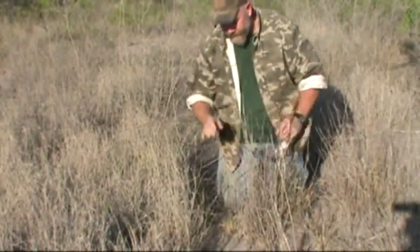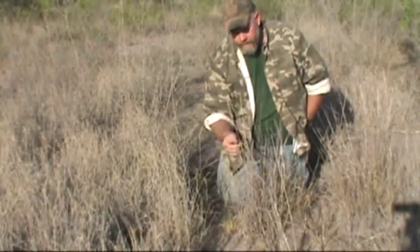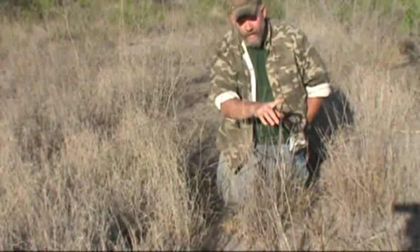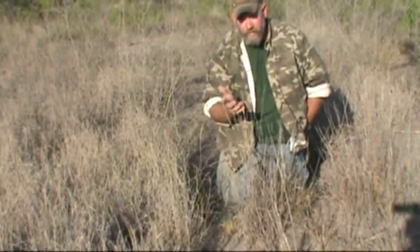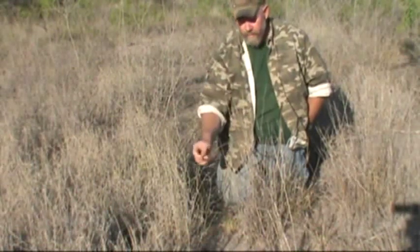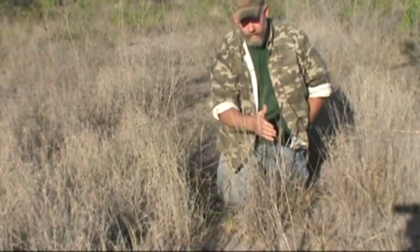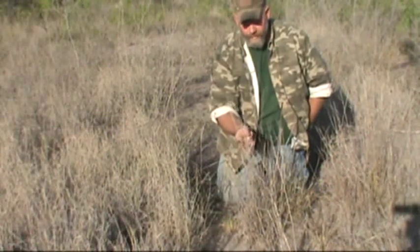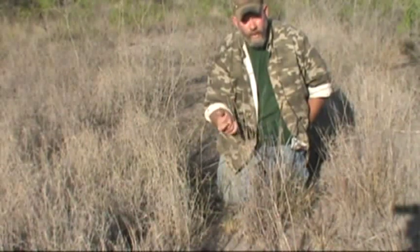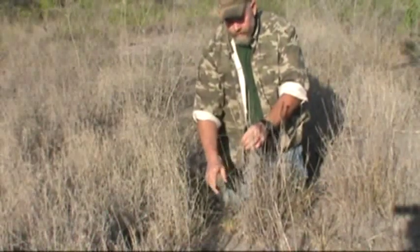When that cat comes through my snare, the only thing that's going to move is the lock. The snare's not pulling out through the wire, it's not going up and down the trail with him. The lock moves, I catch my animal — that's the goal of snaring. You secure your snare to this heavy wire. It can be a piece of tubing, duct tape, electrical tape, or a metal whammy — it doesn't matter what you use, just make sure it's secure so the snare cable can't pull out and the only thing that moves is your lock.